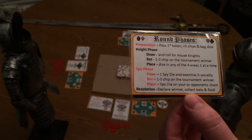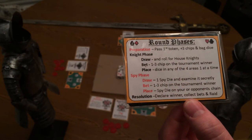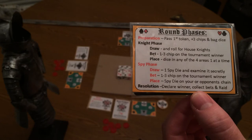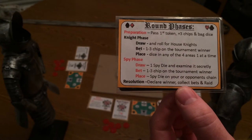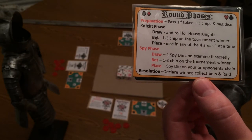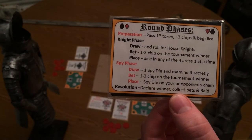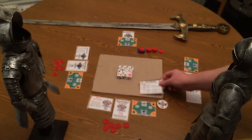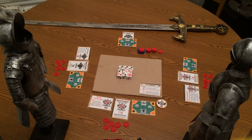The different phases are applicable for every round and start with a preparation or a basic setup of the round. Then you'll go to the Knights phase where players will build armies of knights that they can use in different areas of the battlefield or in the tournament. Then there's the Spy phase where players will gain armies of spies, recruit spies, and use spies that have already been planted in other houses. And then there's the resolution phase where players will resolve all of the dice setups they've configured throughout the round and a winner of the tournament for that round will be claimed.